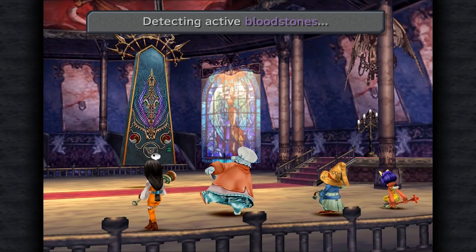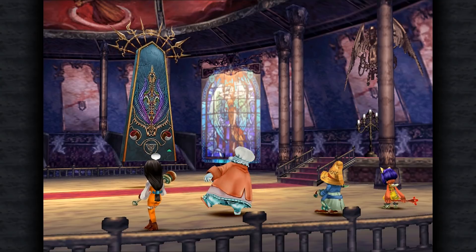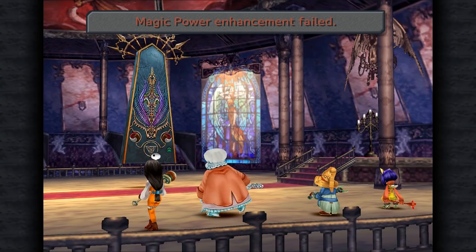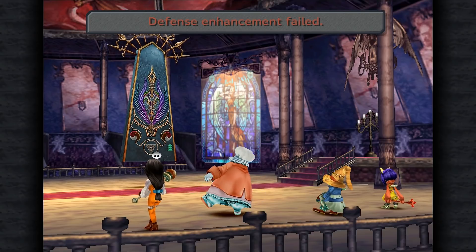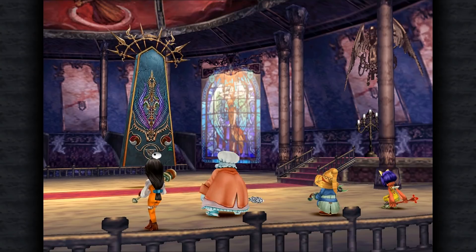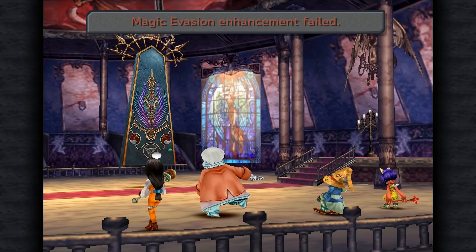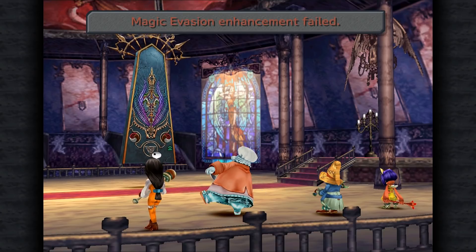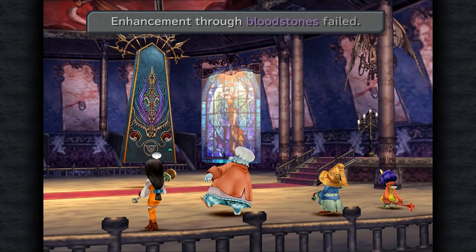Detecting active bloodstones — let's see if we got all of them. Failed to disable elemental attacks. Magic power enhancement failed. Defense enhancement failed. Evasion enhancement failed. Magic defense enhancement failed. Magic evasion enhancement failed. Enhancement through bloodstones failed. So we did knock them all out.